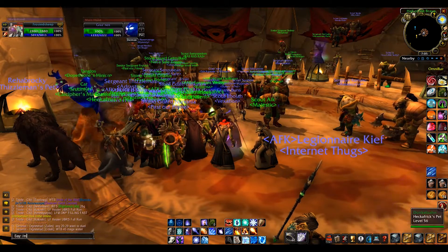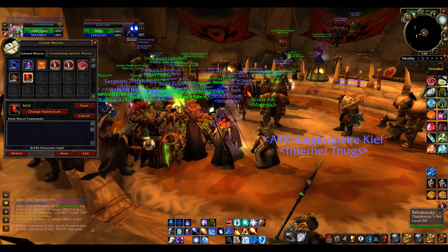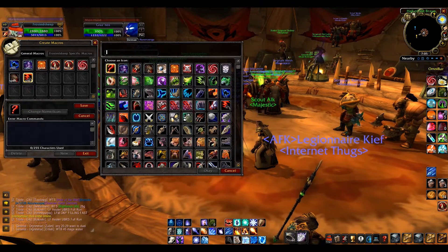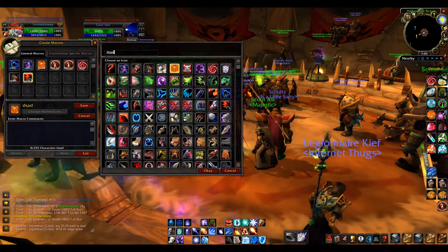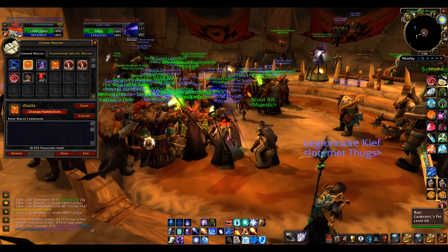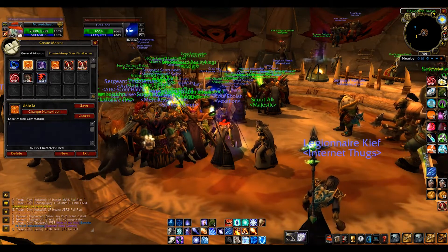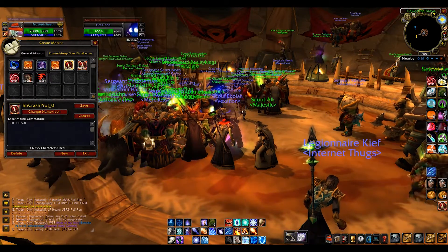Type in /macro, click New, pick an icon — whatever you want — give it a name, and click OK. That's how you make a macro.